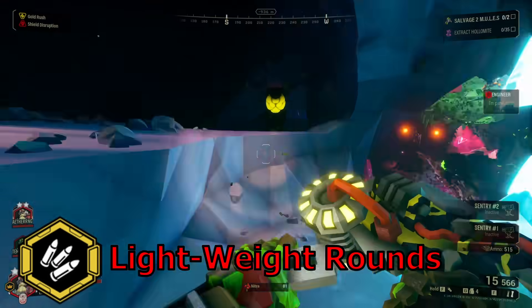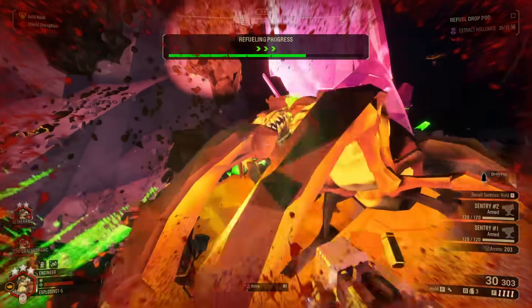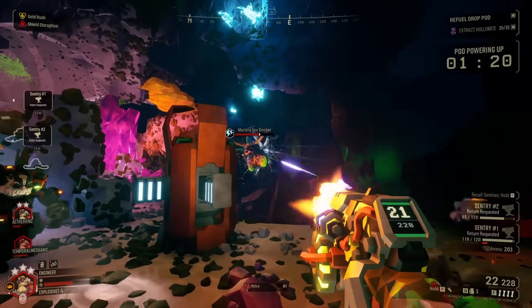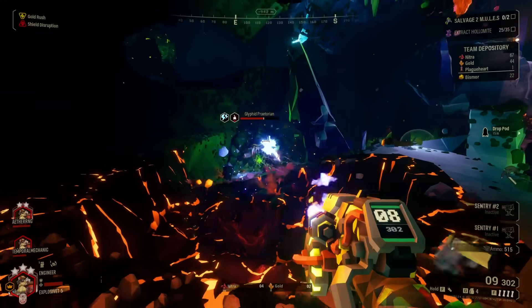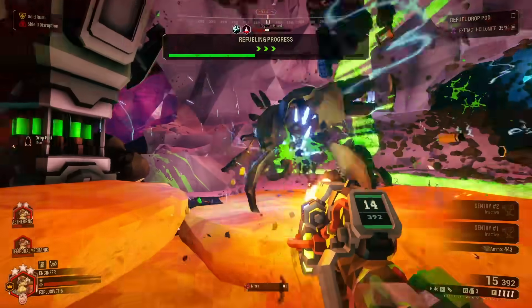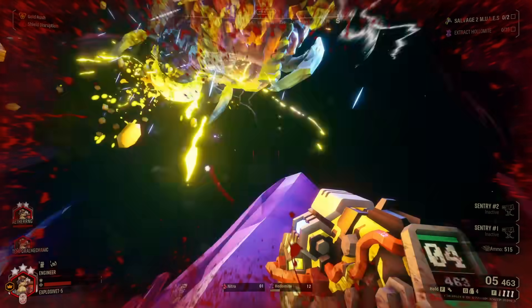Lightweight Rounds replaces the metal of your bullets with something a bit less dense to lighten your load. Naturally, you're going to take this lack of chronic back pain as a sign to carry even more ammo. You'd think bringing more bullets would also merit a fire rate increase, but these frail rounds physically can't handle the loading mechanism of your SMG. To prevent your rounds from shattering inside your weapon, your rate of fire is tragically decreased. Additionally, using such fragile rounds results in less damage being dished out.